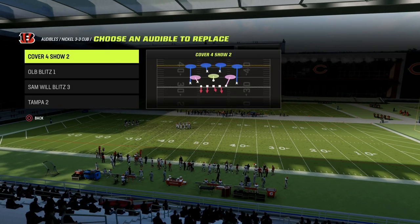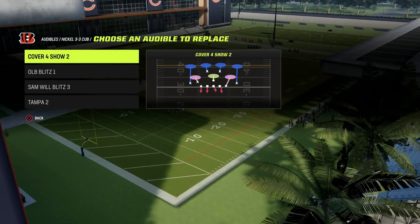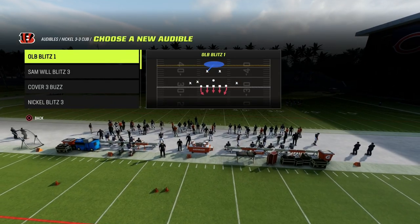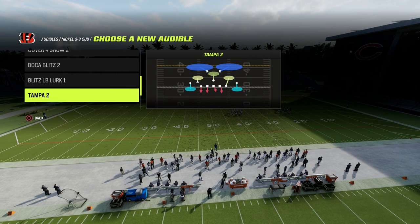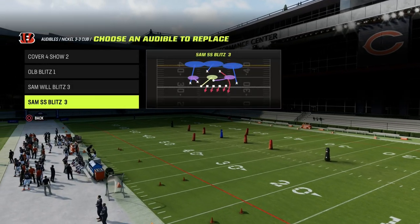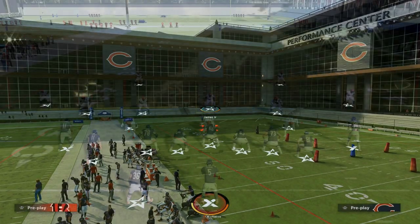Here are a couple audibles. We're in the 4-6 playbook, 3-3 Cub. This whole e-book is on the Patreon. We've got Cover 4 Show 2, OLB Blitz 1, Samwell Blitz 3, and Tampa 2. In this Tampa 2 spot, the Nickel Blitz 3 is good - you could go with whatever. For fun, we'll just put Sam Safety Blitz. Let's get on the field and talk through things.